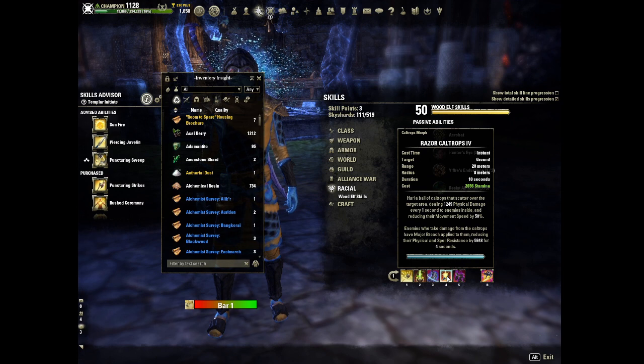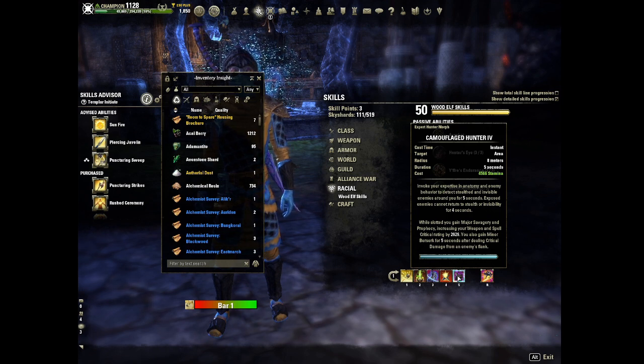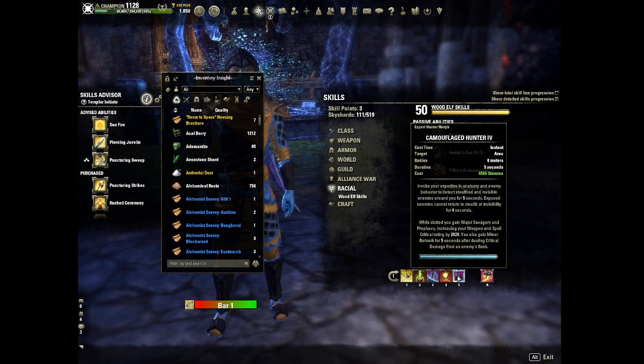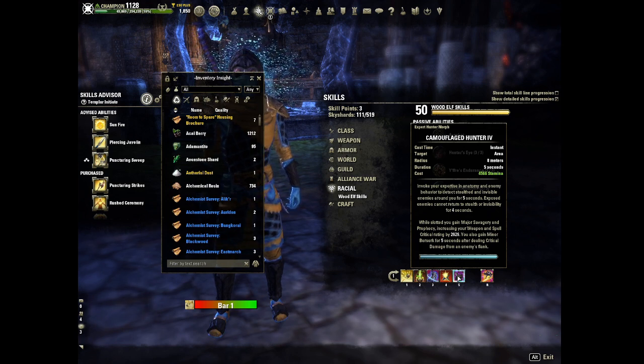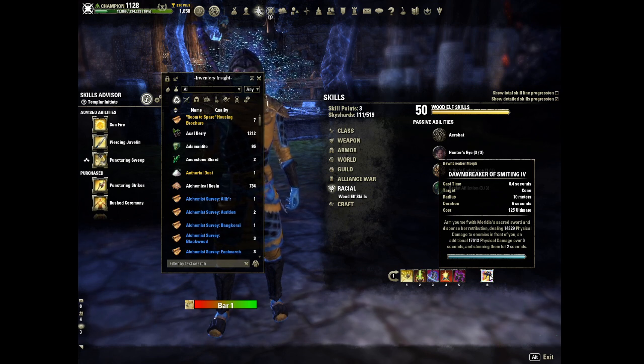Next, we have Razor Caltrops, which applies Major Breach and a snare. We have Camo Hunter, which is mostly there as a passive to provide Major Savagery and to grant Minor Berserk if you hit from the flank — it also boosts the Fighter's Guild passive. Our ultimate is Dawnbreaker of Smiting. This hits very hard, especially when fully buffed, and it procs our Balorg set, increasing weapon damage even further.